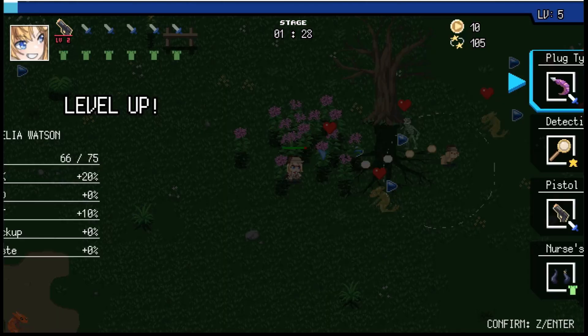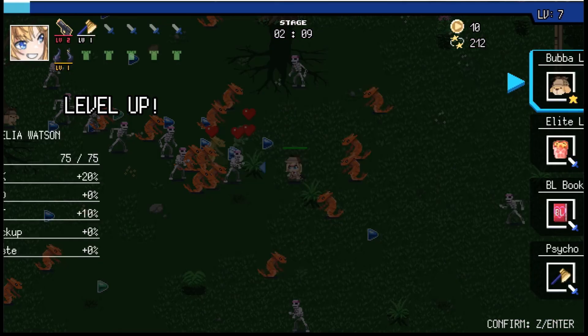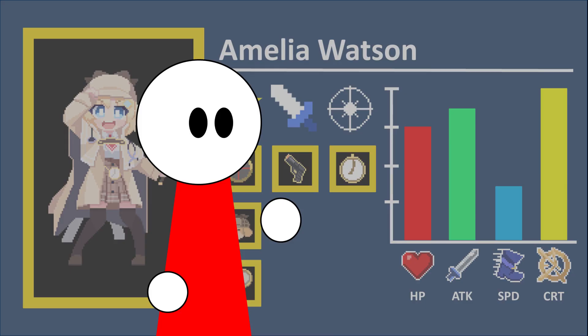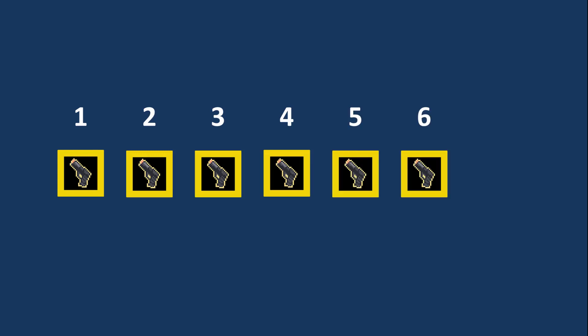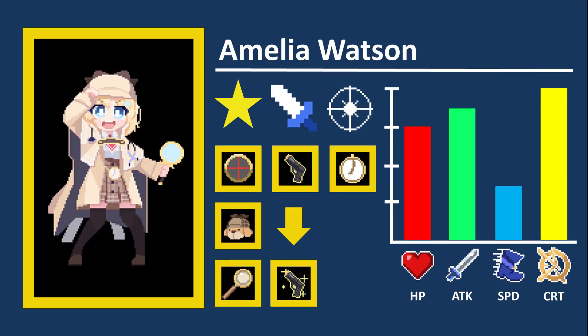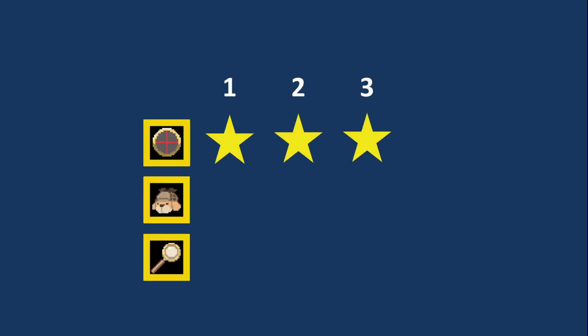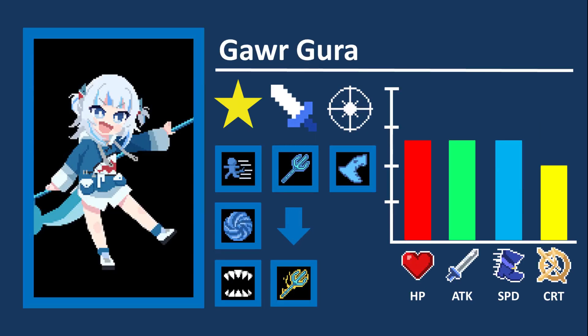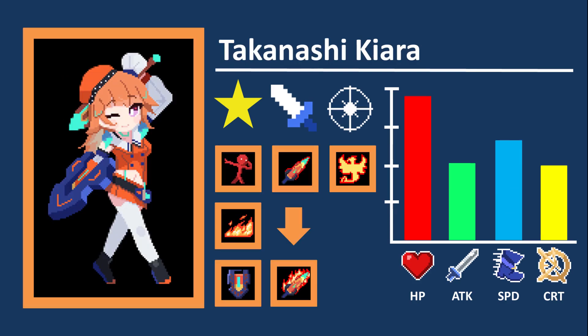With each subsequent level up, you will continue to get more upgrades for your weapons, items and skills. Each character has three passive skills, a starting weapon, as well as a special ability which I will get to later. Their starting weapon can be upgraded up to six times, with the seventh upgrade being the weapon's awakened form, which is a more powerful form of said weapon. A character's three skills are passive effects that will take effect once you upgrade them, and can each be upgraded a maximum of three times. Every character's starting weapon, skills, and special ability are all unique to them, meaning no two characters will play the same way, so be sure to find which character suits your playstyle the best.